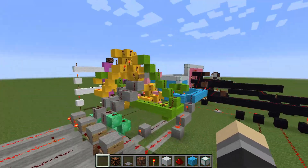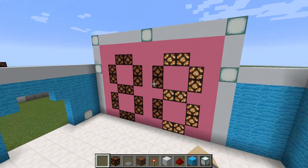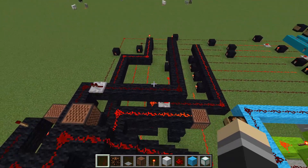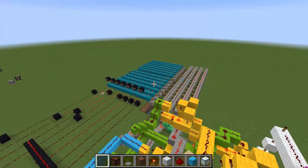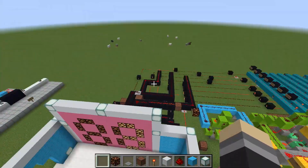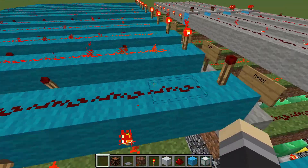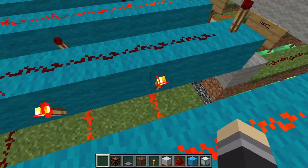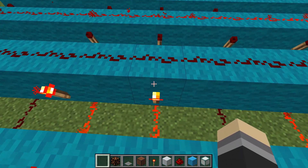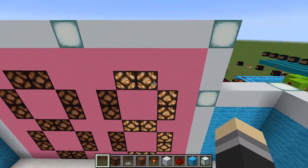Once converted to decimal, the result lights up the appropriate segments on the display board. Each segment of the number — top line, top-right, middle, bottom-right, bottom — has its own wire. For three, the correct torches shut off to light the right segments, forming the digit three on the display.